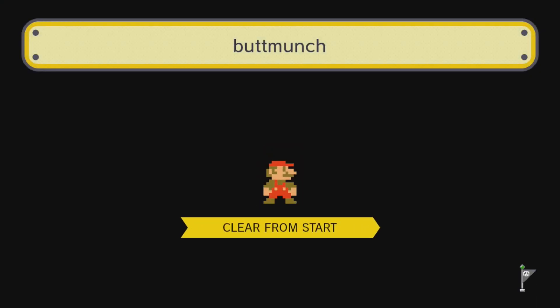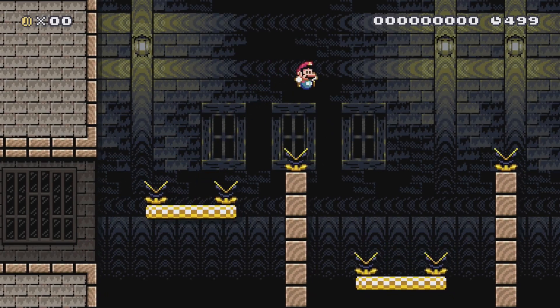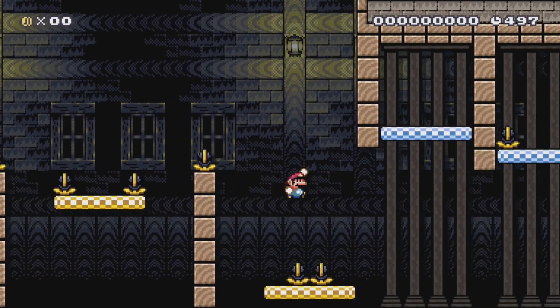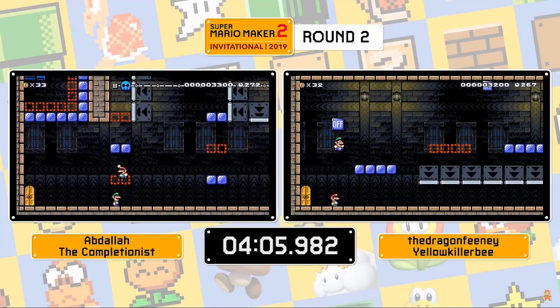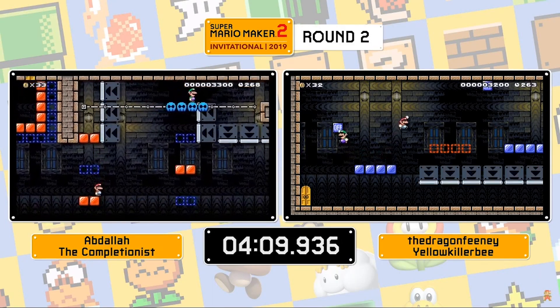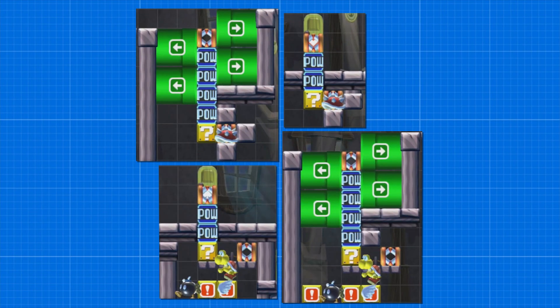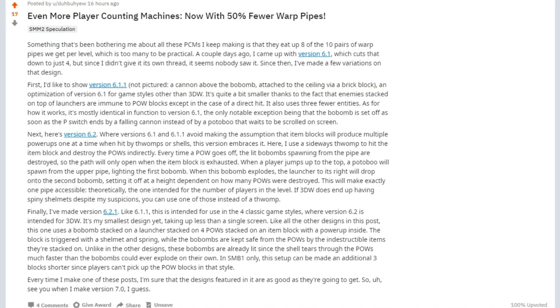If Mario Maker 2 follows suit with its predecessor, then we will be forced to confirm that a level is beatable by only one person before uploading it. Now this won't stop us from uploading levels that require more than one person — we'll just have to work around it. In this video I'm going to show you four basic designs for a player counter mechanism that can be used to open a certain path depending on how many players are actually playing. Also huge shoutout to redditor Dubya for doing most of the legwork on this design already.